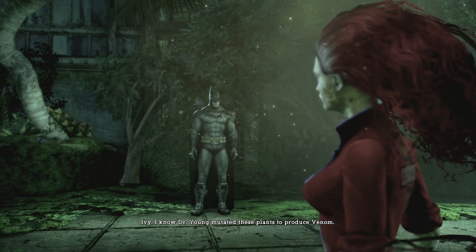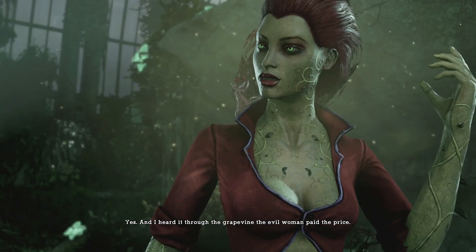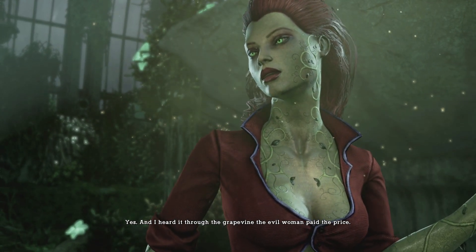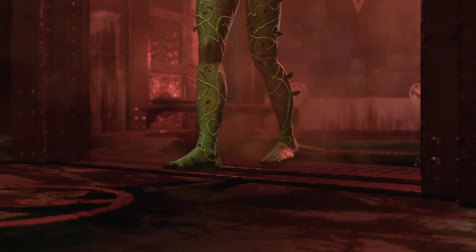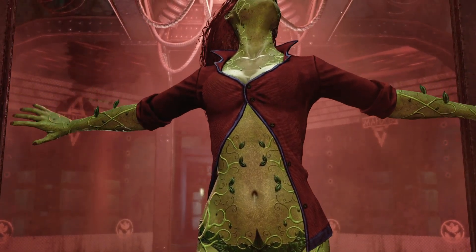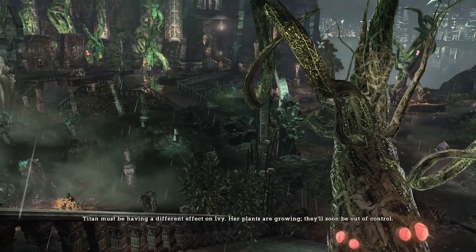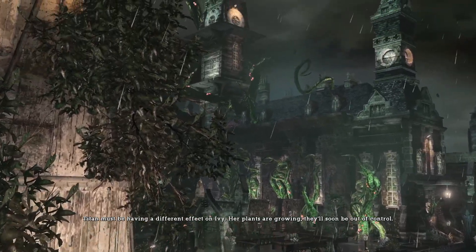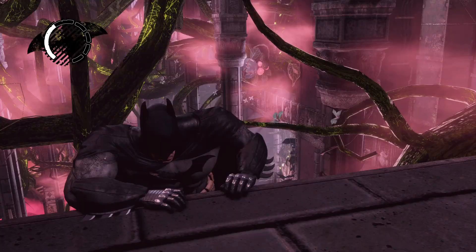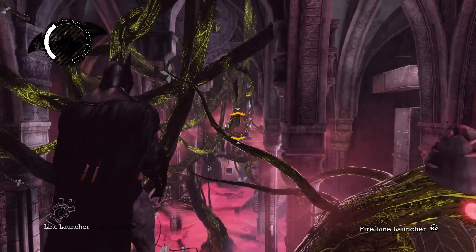Capturing third place, we have Poison Ivy — originally Dr. Pamela Isley, one of Gotham's deadliest villains, a botanist and eco-terrorist with the power to control plants and an immunity to toxins. Her striking design makes her unforgettable: green skin, red hair, and a mesmerizing demeanor that embodies her connection to nature. Once she gets a taste of the Titan formula, her plants spread across Arkham Island, warping the landscape and making her a persistent threat. Ivy's influence on the environment is everywhere, her vines slowly taking over and altering the setting and atmosphere of the Asylum in ways few villains do.